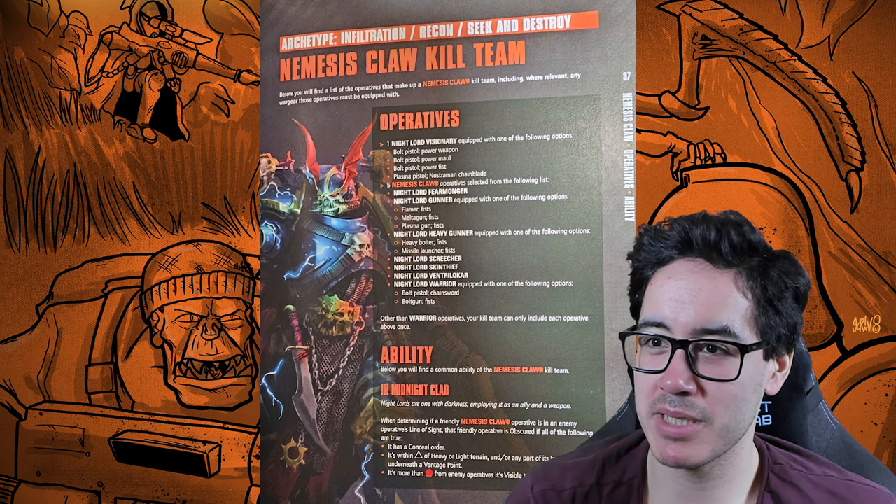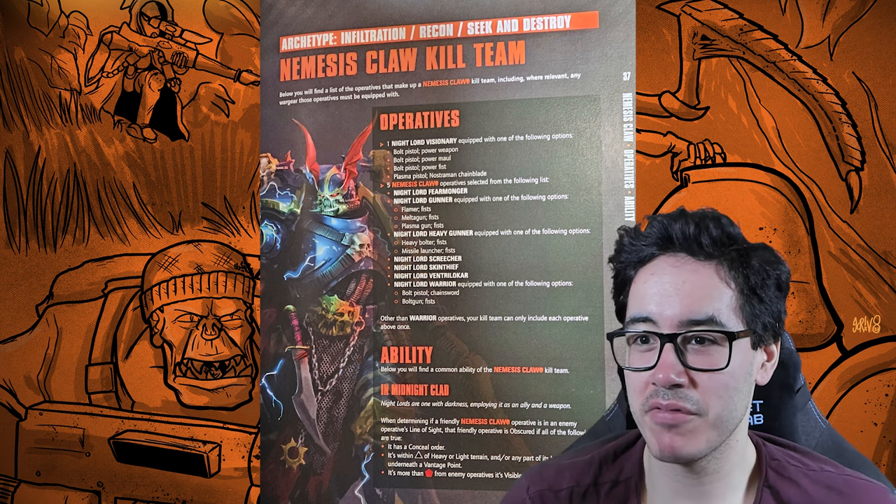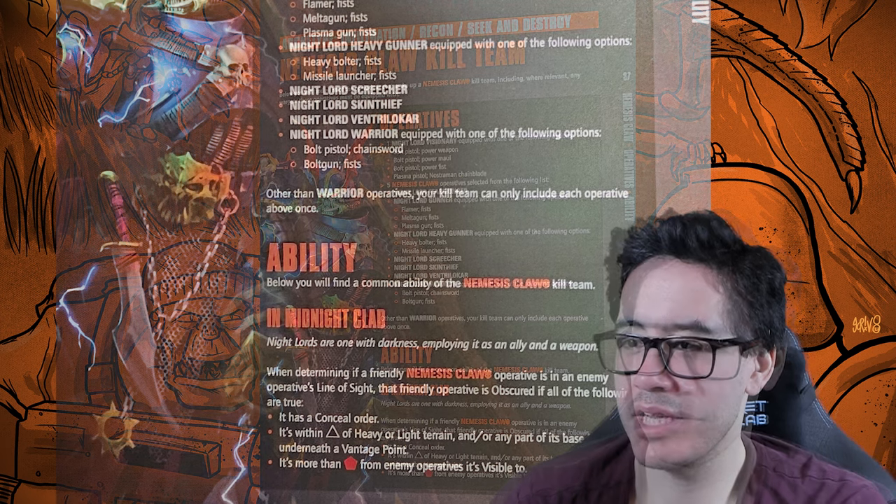Your leader can either have a bolt pistol and power weapon, bolt pistol and power maul, bolt pistol and power fist, or plasma pistol and chain blade. Then you have five other operatives, so you effectively have a six-operative kill team.